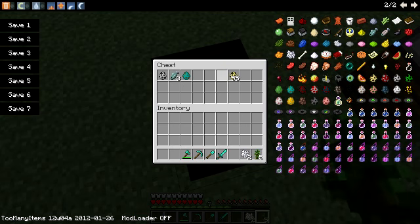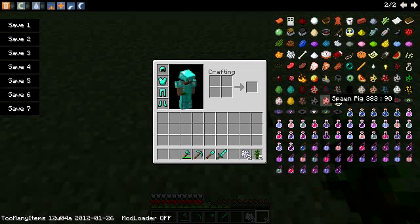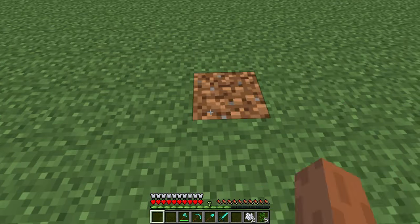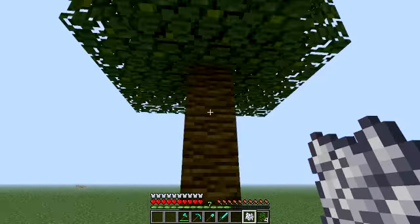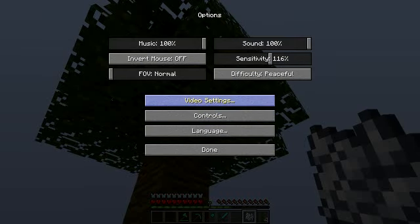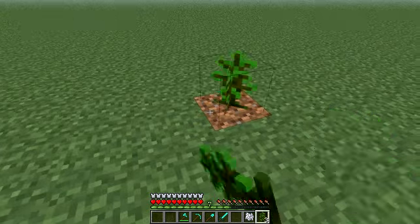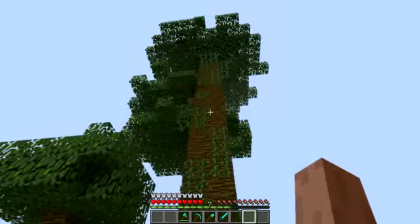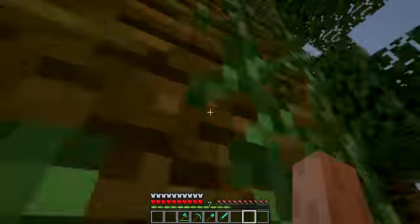There's a sapling for jungle biome trees. I need dirt. If you plant one of them, it will become a jungle biome tree. They don't really look fancy. And if you plant them four by four, they'll become a giant mushroom tree — so I can be a Tarzan.